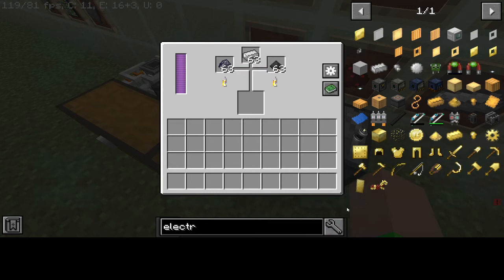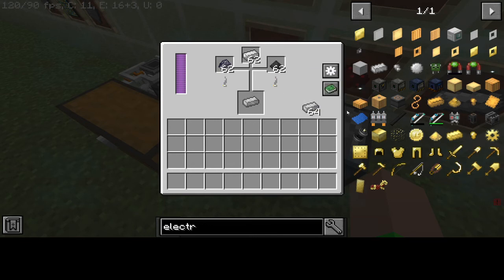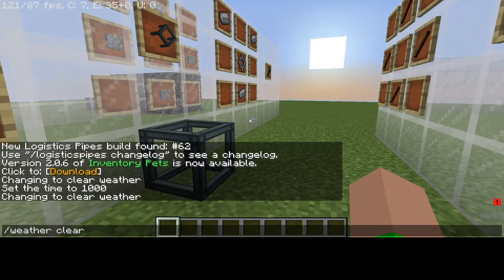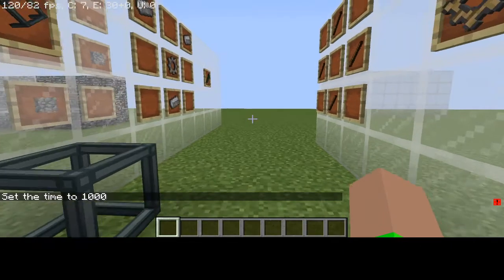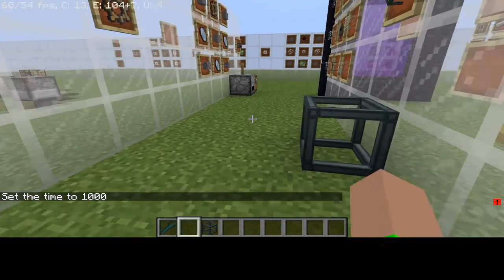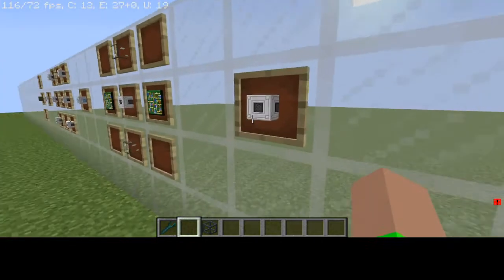Take out the fused quartz glass and it should be making the electrical steel ingot — which is absolutely essential. Without the Yeta Wrench it's impossible. There we go — that's how you get electrical steel. Now use three electrical steel and one stone gear to craft the Yeta Wrench.